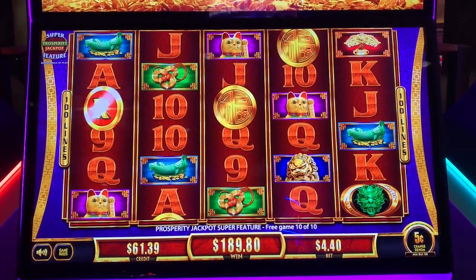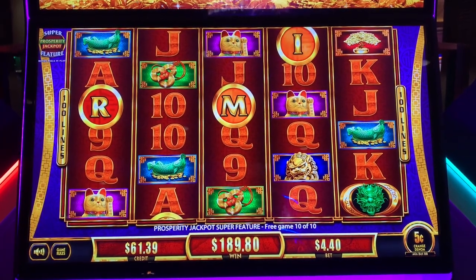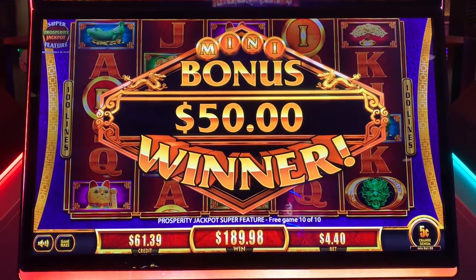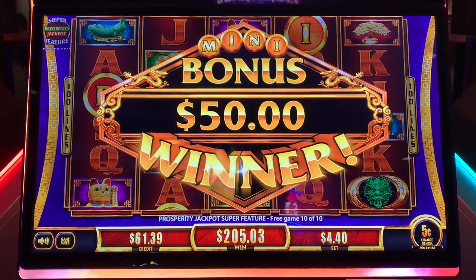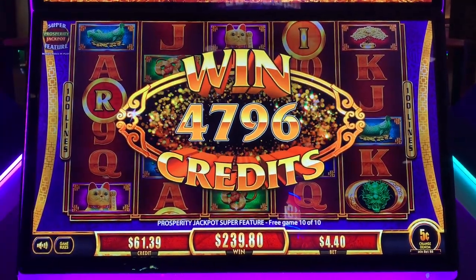There's one, two, three — green hay. Green hay. Oh well, we got the mini. $50 more. All right. Thank you. So that bonus really held the last two spins. $239.80.